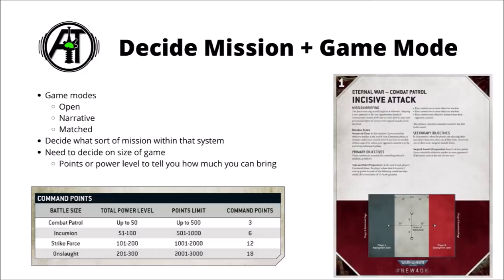Narrative play is the more campaign and story-driven mode, and matched play is designed to be the most balanced version of the game, trying to give different armies somewhat of a level playing field, if both sides are absolutely trying their hardest to defeat the foe. Open and narrative play tend to use power level, and matched play tends to use points, though there wouldn't be anything stopping you from using points in the other two versions if you wanted to.